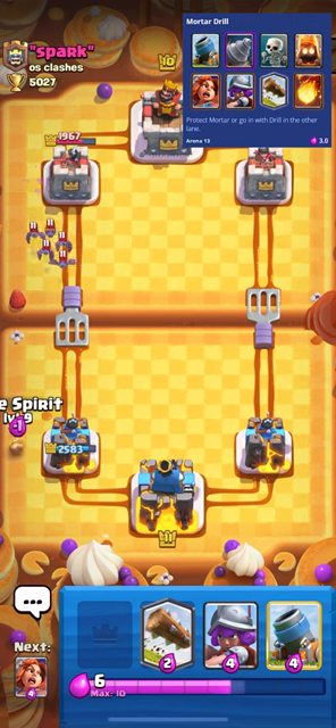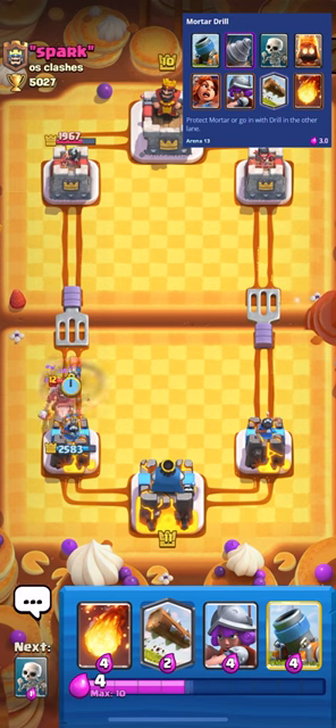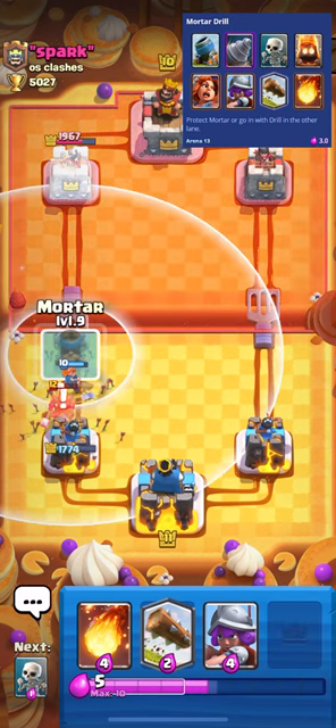Finally, you have the classic Fireball Log combo. It's great for going against cards such as Witch or Wizard, two of the most common in mid-ladder.